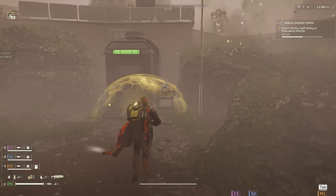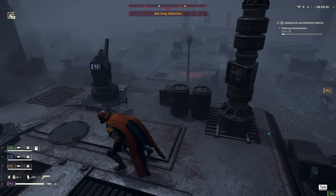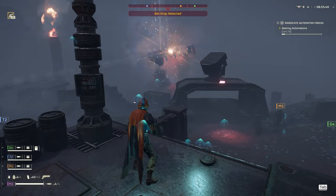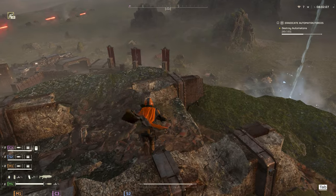If you've joined a squad of randoms trying to pull these off, you know just how badly they can turn out, but the strategy I'm going to show you absolutely trivializes these missions. Basically, there's only one thing you need, and that is turrets. Lots of turrets. It's absolutely essential.